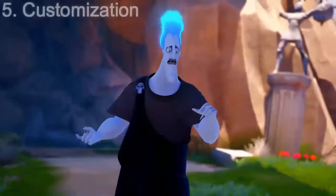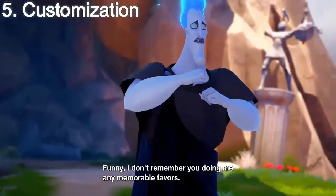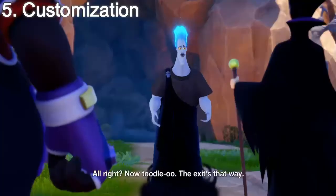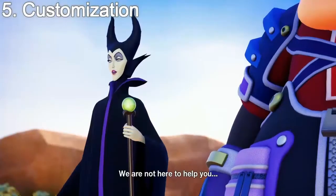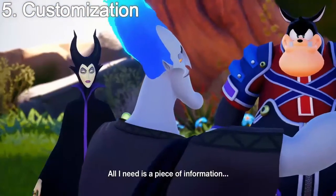Number 5: Customization. Kingdom Hearts 0.2 introduced customization — we got a bunch of items that we could equip Aqua with, mainly from doing objectives. The items included head pieces, shoulder pieces, colours, patterns and more.